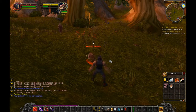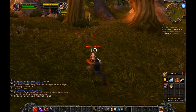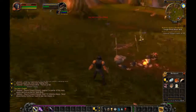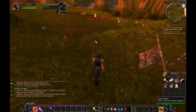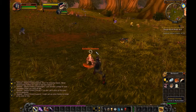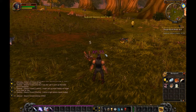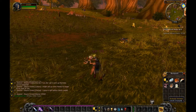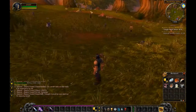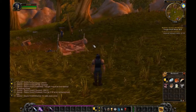Level 10 is when hunters are going to get their pets. Warlocks are going to get their Voidwalker. I don't know what priests get because I've never really leveled a priest. Mages don't start getting their stuff either. Basically everybody up until a certain level is just running around with a stick, or a dagger, or something, just beating things into unconsciousness — which is funny.